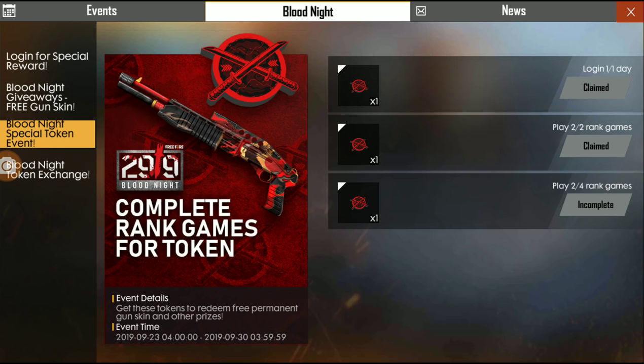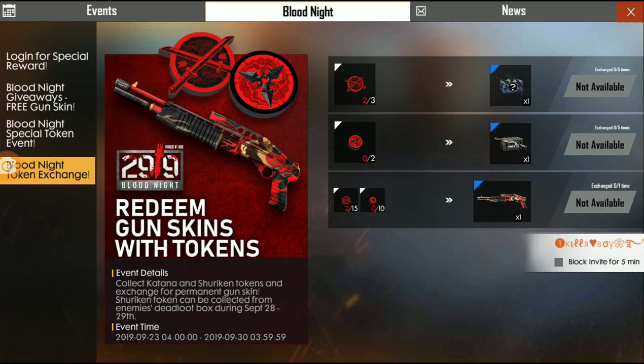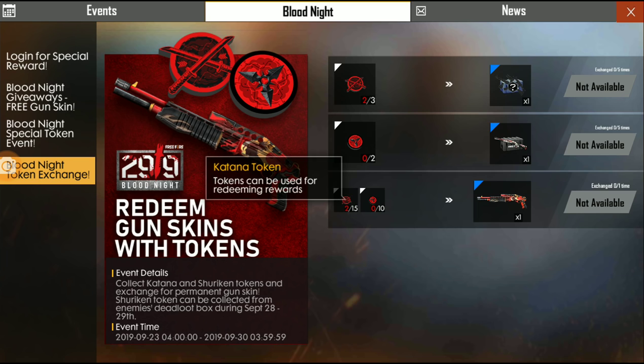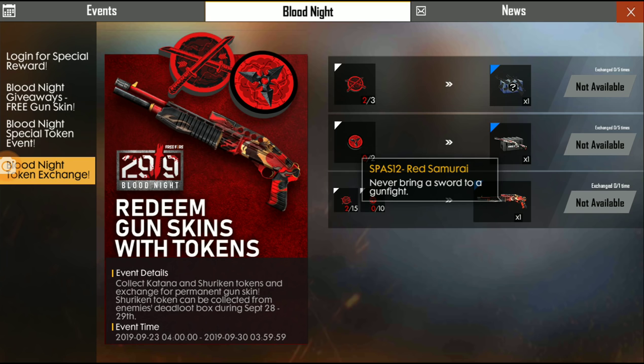Here is a Katana Token. If you have 3 Katana Tokens, you can get a flaming wolf loot crate. There is also a Dark Token. The update is on September 28th or 29th. You can get 1800 — that is the Dark Token. You can get the M1014 and return the Katana Token. If you use 10 Katana Tokens and 10 shotgun tokens, you can save a permanent gun skin.